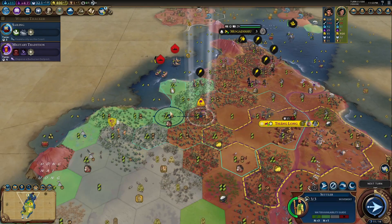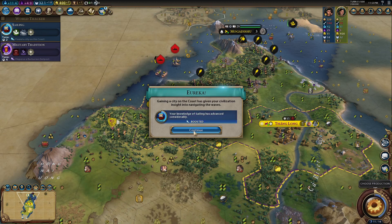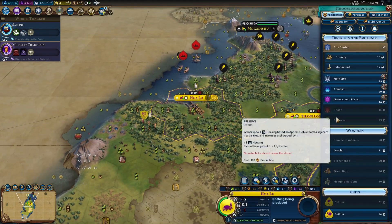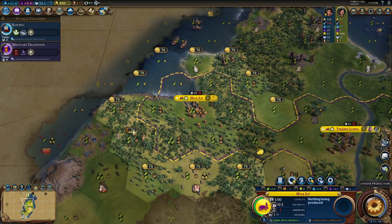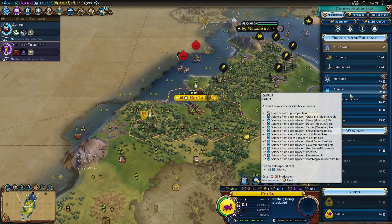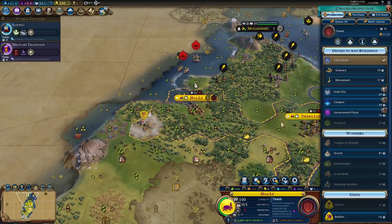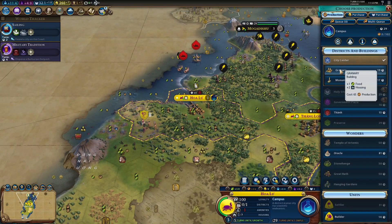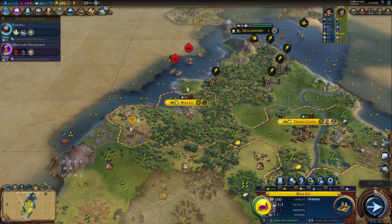In my opinion just turtle up — don't expand out. Science is getting a 6 out of 10. She's good at science: you get a lot of science if you have a lot of rainforests, your campuses are going to get boosted, and you'll get those science bonuses for buildings in your districts. But that's not her natural route and you're not really incentivized for it.